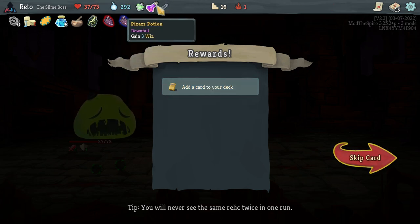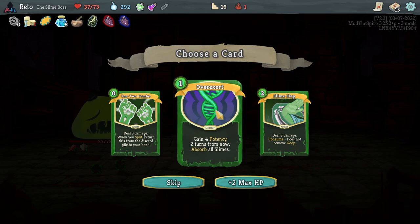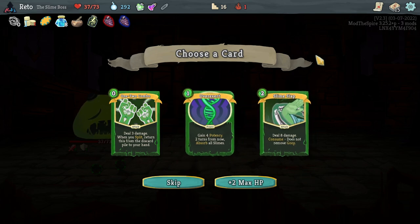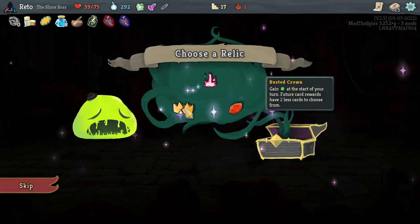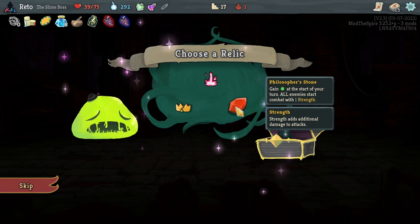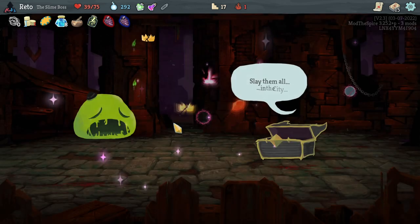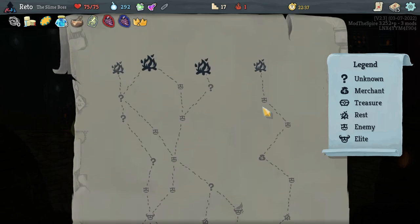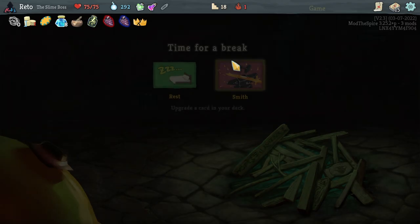Pizazz potion — get three whiz, it basically adds 10 damage to your next card. Gain four potency two turns from now — absorb all slimes. Busted Crown — gain energy at the start of your turn, but future card rewards have two less cards to choose from. I think we could do that. I think this is dangerous because our defense is low and I have not smithed once — but I'm doing it. I'm doing Busted Crown. I think we kind of have a deck already.